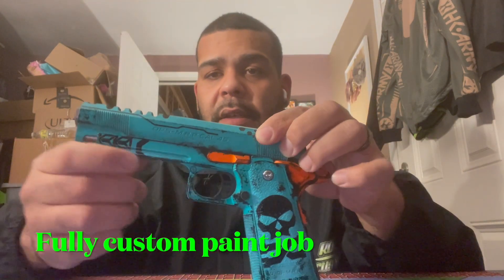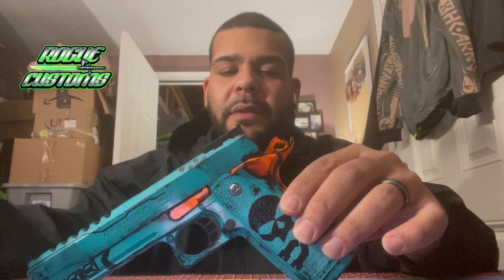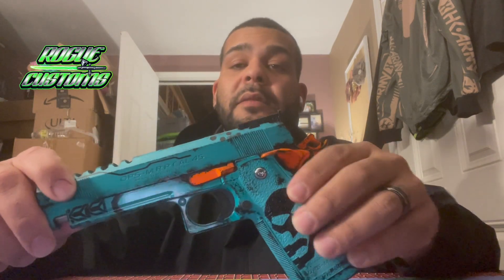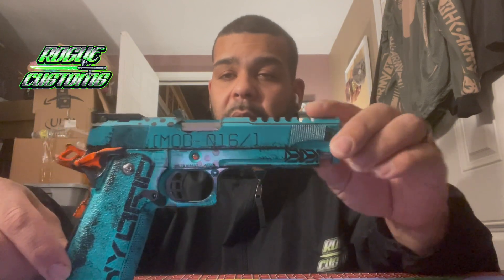But this is the one I have in my hands — fully custom, everything on here: paint job, everything. This is fire, I really don't even want to let this one go, to tell you the truth. I think we want to call this the Apocalypse build, the 5-1. Probably at the end of the video I'll throw on a picture of the other one so you guys can see it. Rogue Customs, my boy, does crazy work. If you've never seen his work in person, please check him out on Instagram — Rogue underscore customs. Definitely check him out.